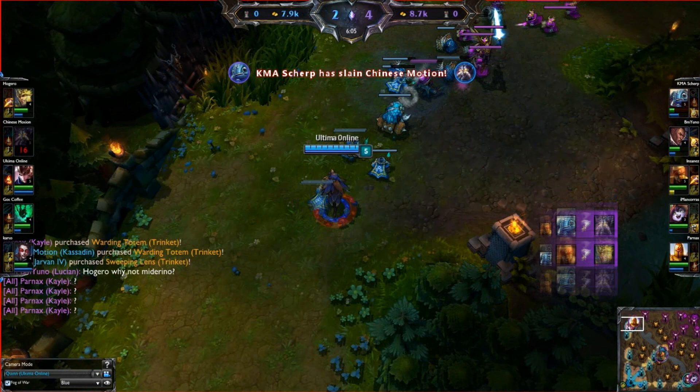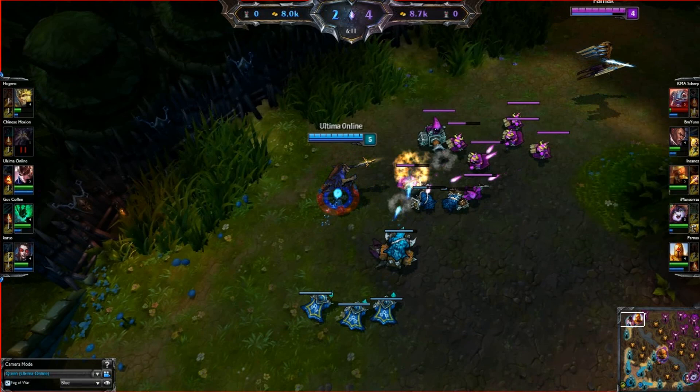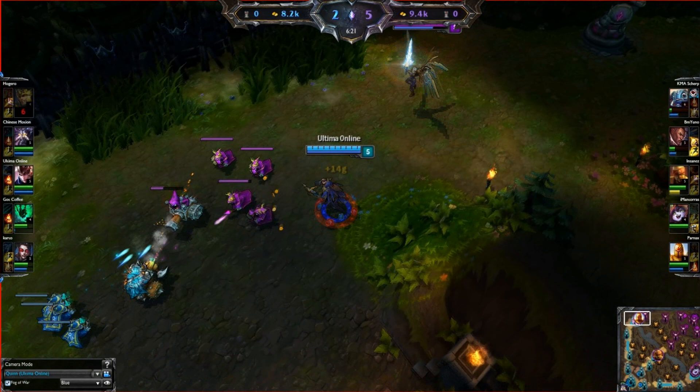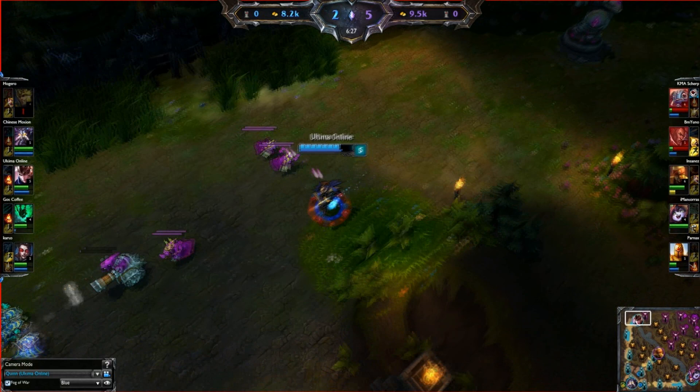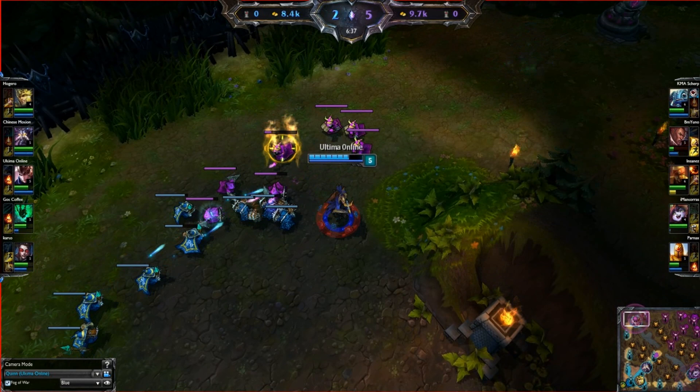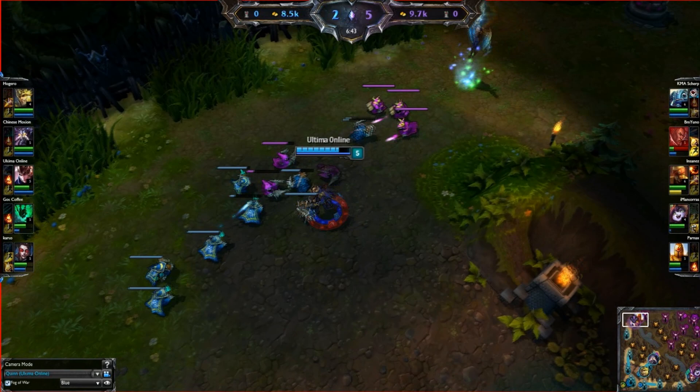Perhaps the most commonly known tip about Quinn is getting double procs of your passive. I'd say 90% of players already know about this, it is fairly common knowledge, but some people still don't realise it and waste potential damage. What you want to do is wait until your target is passively marked, use an auto attack, then go in for the E, mark them again there, get an auto attack and get a Q. That's one way of doing your combo. You may want to Q earlier if you're against a melee champion who's harassing you. But in any case, you're going to want to auto attack before you go in for an E, because your E is an auto attack reset.